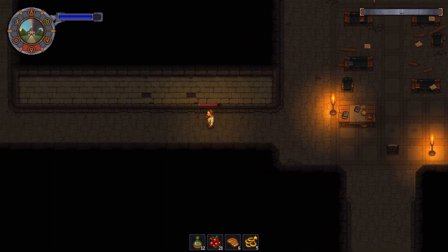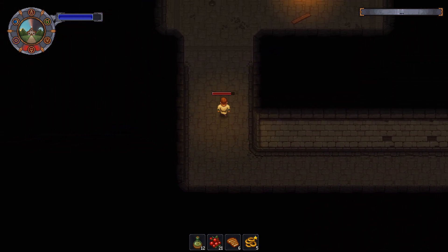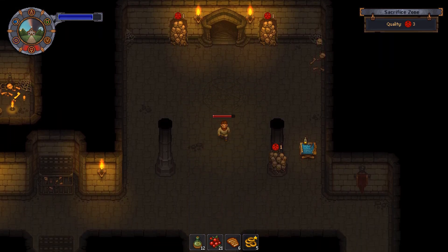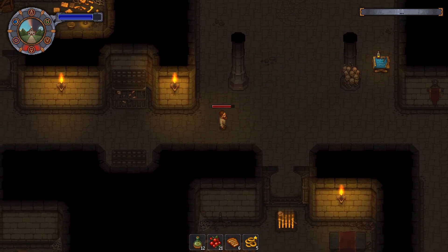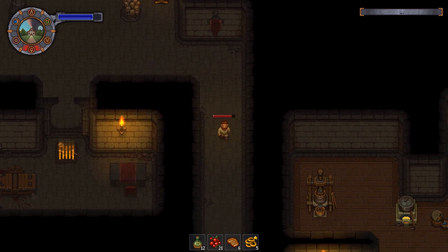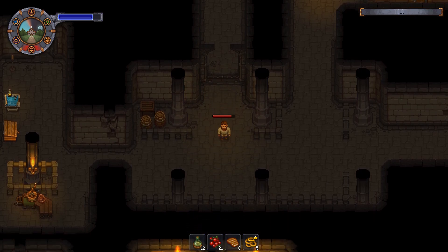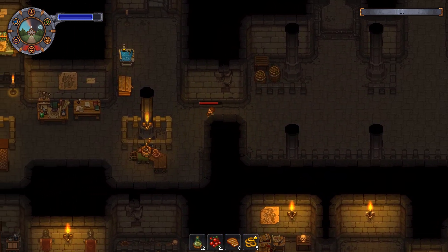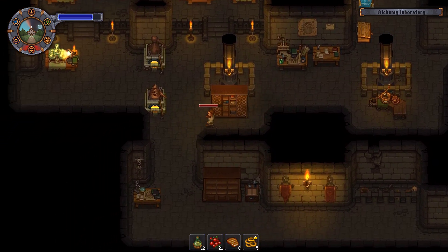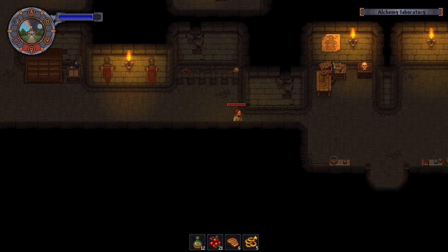Hey. Well, at least this allows me to go to sleep again and reset my health, so there is a mild benefit to all of this. Let's hurry though — don't want the zombie to deteriorate too rapidly. I am going to pull out the skull, pull out the fats, the blood, and the skin — but that's about it.